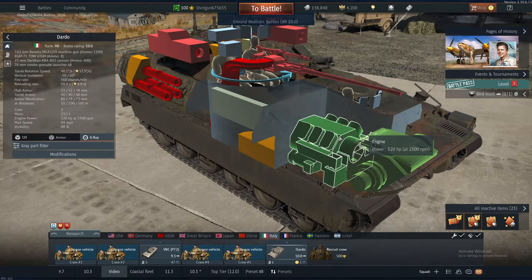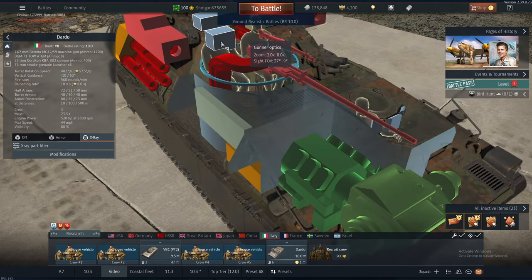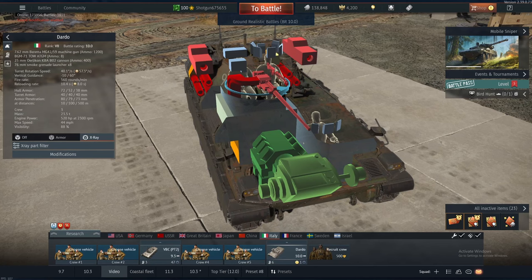The Dardo houses an engine with 520 horsepower, pushing you up to 44 miles per hour and 20 miles per hour in reverse. As you guys can see, the gunner optics are two to eight times zoom, so you get a pretty big FOV and can tighten it down pretty well.